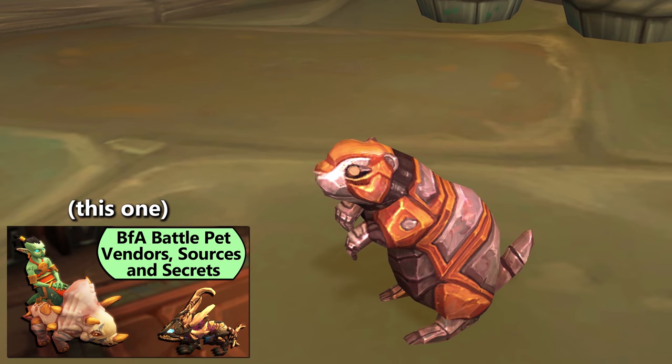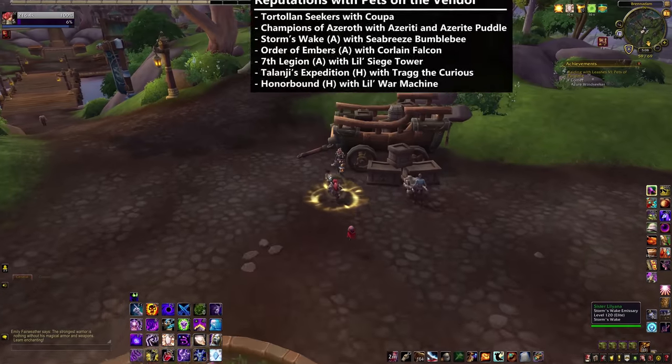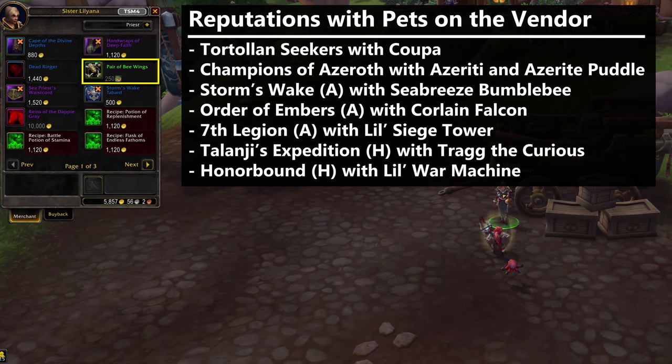Think of it as an updated version of that one video I did. Quick note before we jump in: some of the BFA reputations have a pet available at Revered, which you can buy at that rep's Emissary. Those aren't hidden — it's just get to Revered and buy the pet. No surprises there, so that's all we'll say about that.